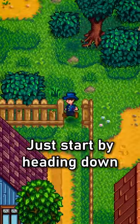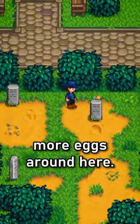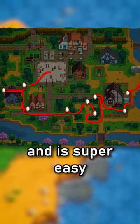Just start by heading down to these few houses and collecting the nearby eggs. Then head over to the graveyard and collect more eggs around here. Then after that, just head up this river for the last few eggs. This gives you more than enough eggs to win and is super easy to pull off.